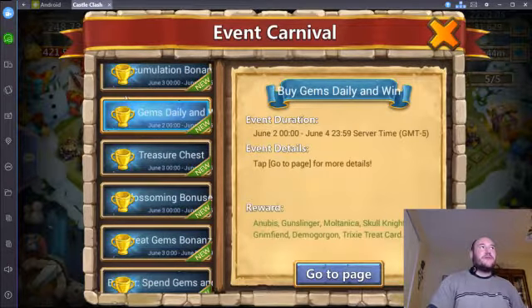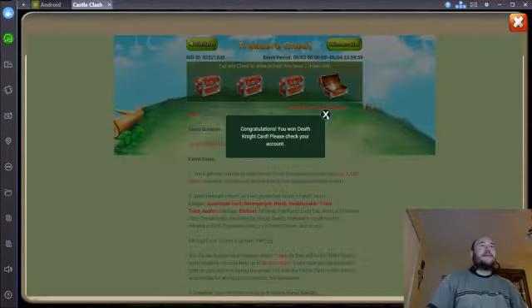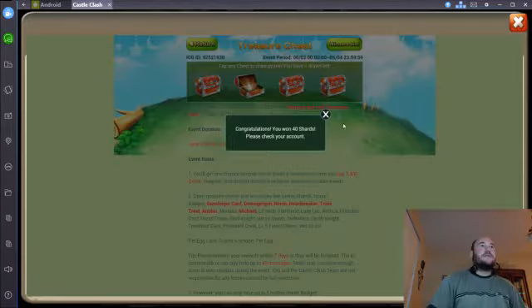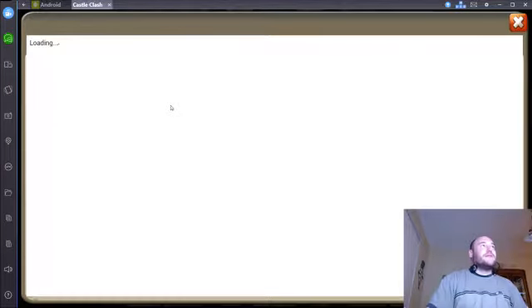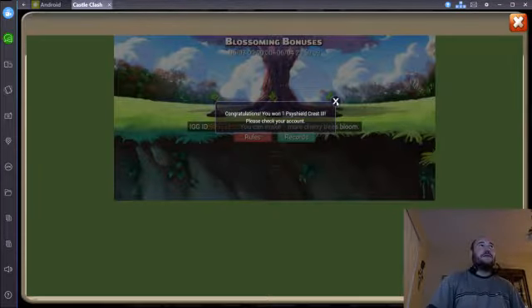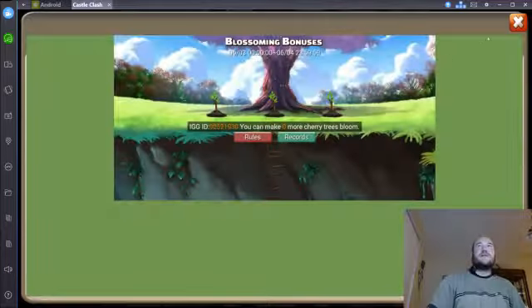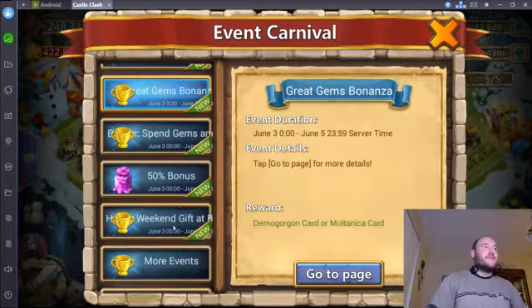It doesn't qualify for gems daily and win, but at this point all I get from those are Grim Fiends, and all I need is Demo Gorgon — so it's not worth it. Treasure chest — I get two of those. Maybe we'll get lucky. Death Knight, of course. And this is a Treantar? 40 shards — that's actually better than a Treantar. It'd be 200 if I sell it, but I don't typically sell them. Blossoming bonuses — here's a Treantar and a Pumpkin Duke. Size Shield Crest 3? I think I actually need those. Great Gems and Bananas — obviously you have to spend thousands of dollars for that to be worth it.